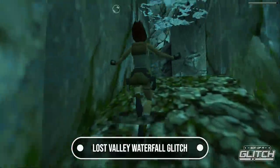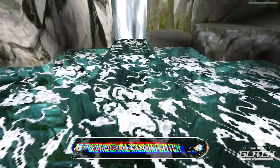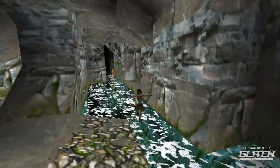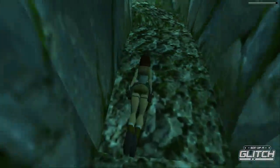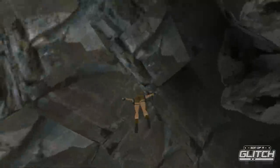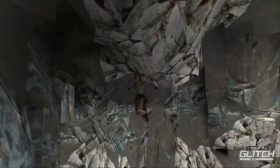Lost Valley's spectacular waterfall has always been fun to fall over, but there's a particularly janky quality if you jump into the river and try to swim against the current. As Lara goes over the edge, keep holding the swim button and she'll teleport to the ceiling of the cavern and then fall back down into the water. Continue doing this and Lara will keep teleporting on a very dizzying loop — janky indeed!